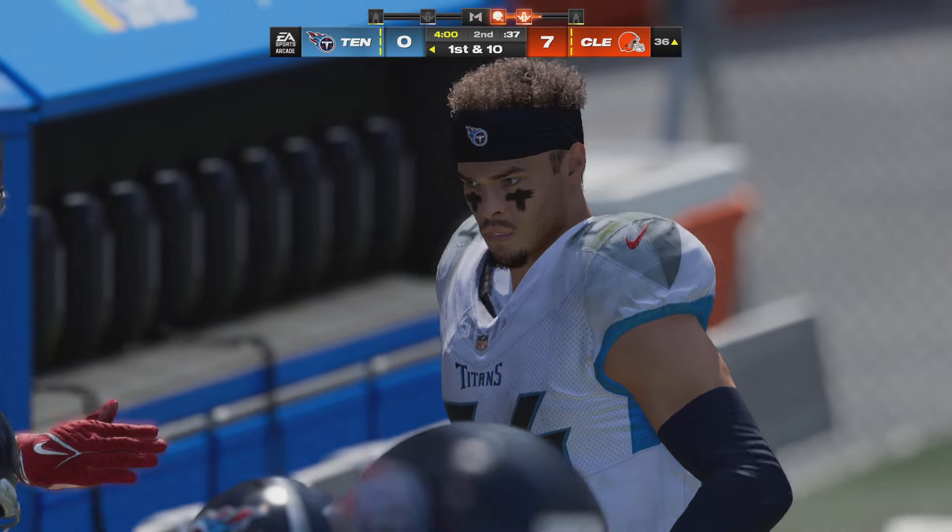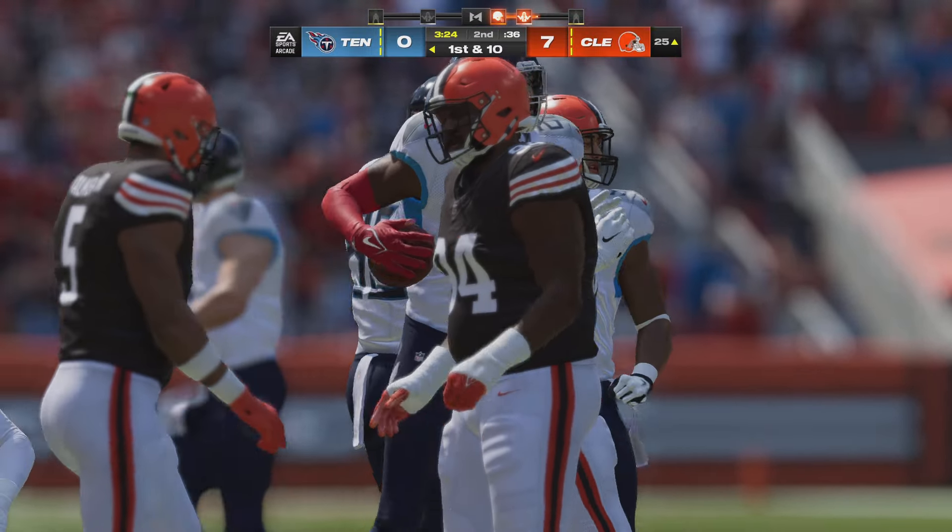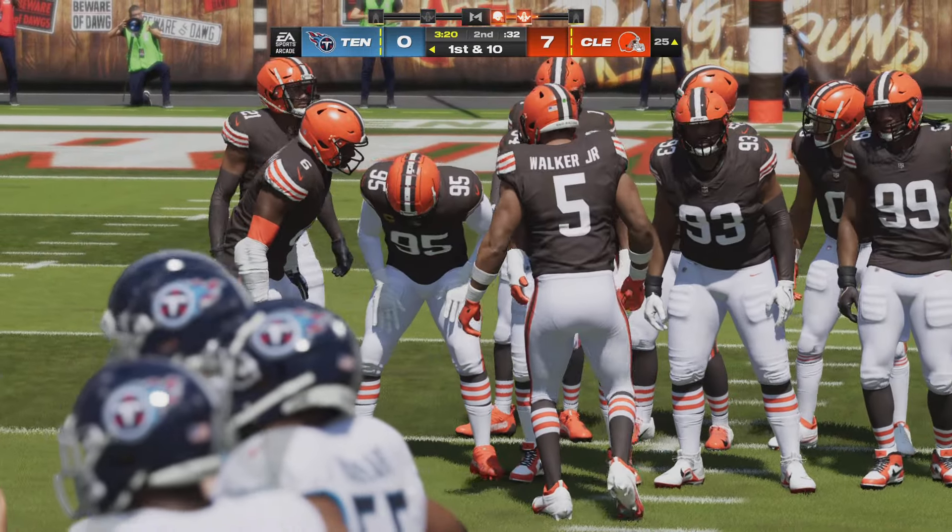Second quarter now, Titans in possession with first and ten. Again it's Henry, able to break one tackle but then quickly brought down. A nice gain — 47 yards rushing for him to this point. That was an excellent run. When wide receivers block on a big time running play and create extra space, you've hit the jackpot. He's able to get it down to the 25 yard line, good enough for a first.